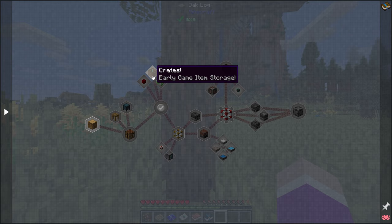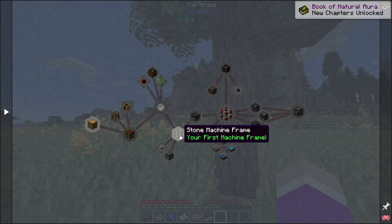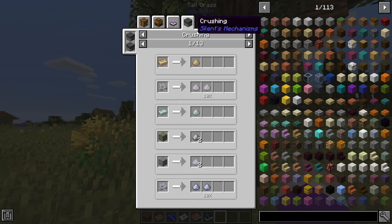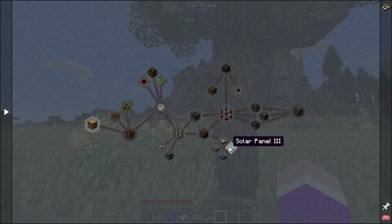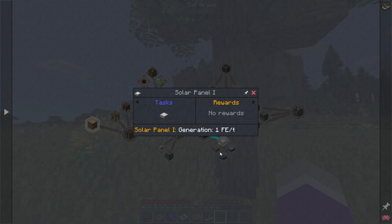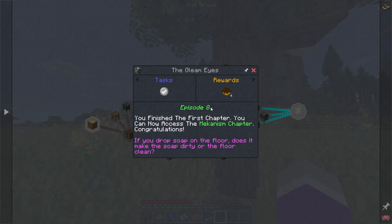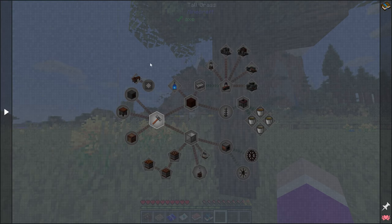We can go into using crates for early game storage, and mining slime boots if we find a slime island. Then we can get into simple ore doubling with a basic crusher - crush ores into ore chunks and smelt them up. We can even get into some early game power using solar panels, generating one FE a tick and upgradeable all the way to tier five. Then once we complete all these quests, we can get into Mekanism. We've got Immersive Engineering in here.